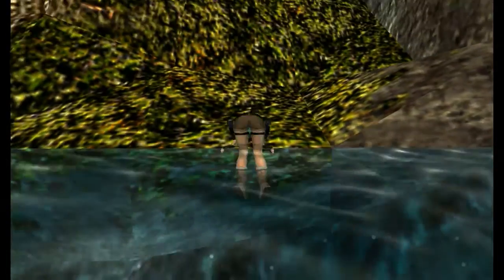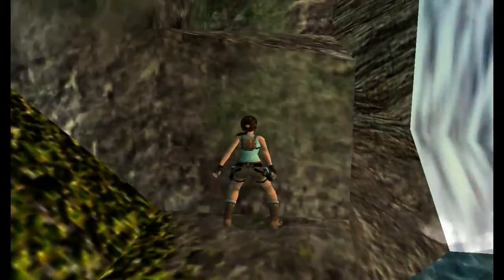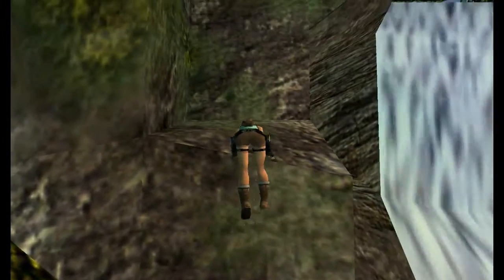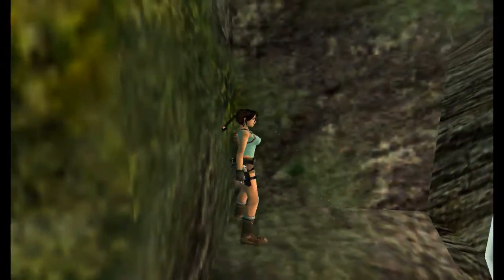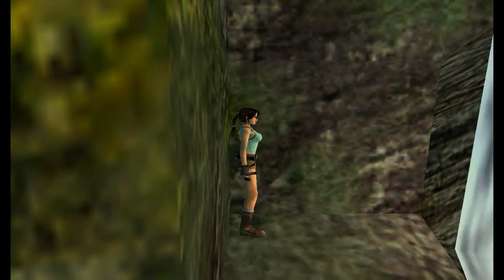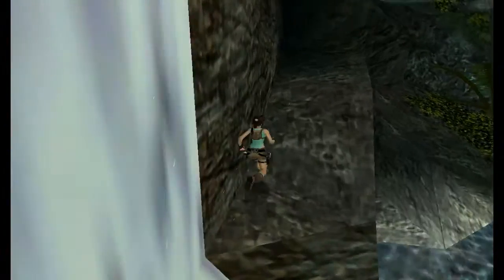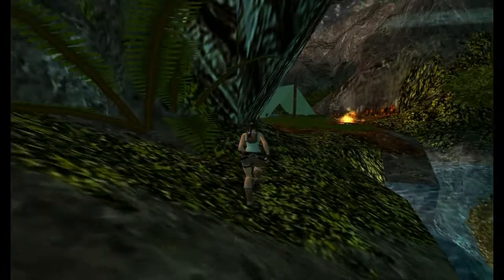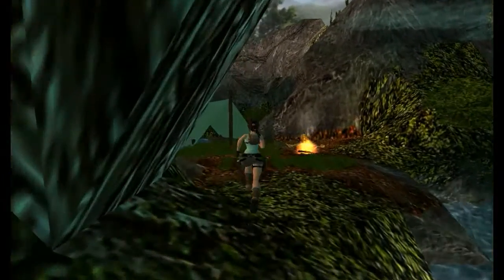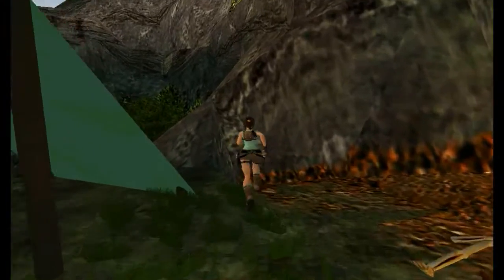We're going back to the campsite — climb out and do exactly what you did. The jerry can that I picked up is for a secret. It's a different secret from the skull key — the skull key is just one secret. Everything else I pick up now that I say is for a secret is all the same secret, but not the same as the skull key.